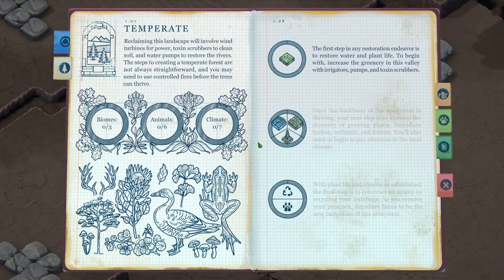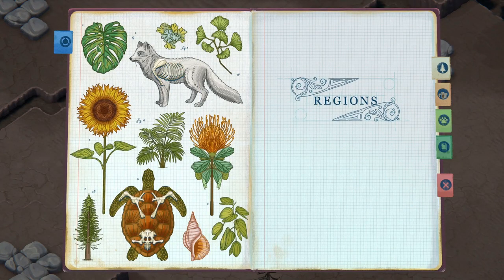Let's go and get all environmental. We have this wonderful little book here to help us out. It's full of useful information about how to reclaim the landscape and sort the environment out, which is very handy. And also it's really pretty - there's a lot of wonderful artwork in this book. There's some nice line drawings of animals and plants, and if you go back a bit there are full colour drawings of animals and plants.